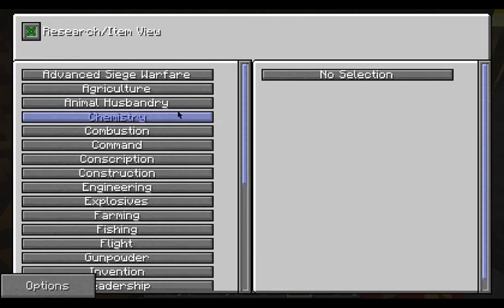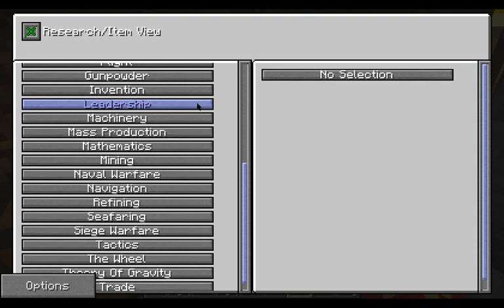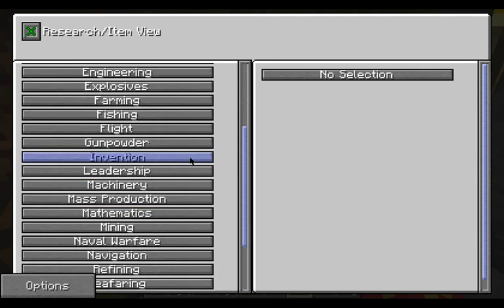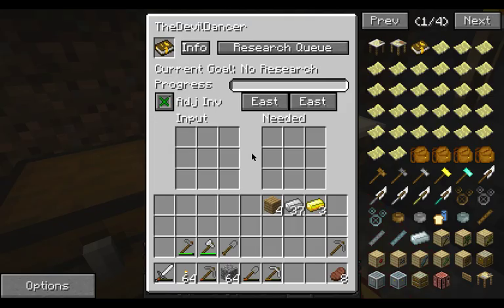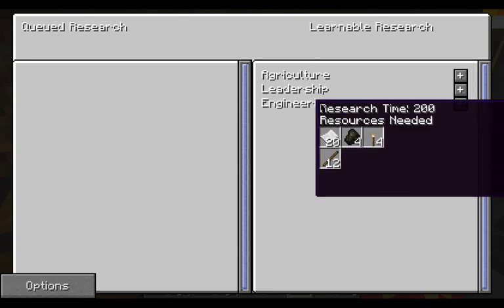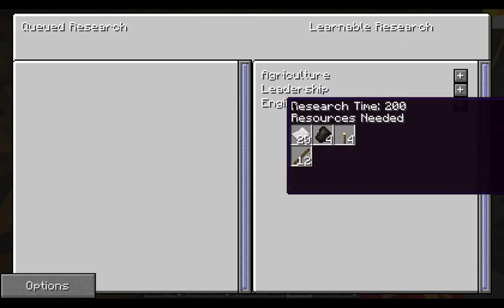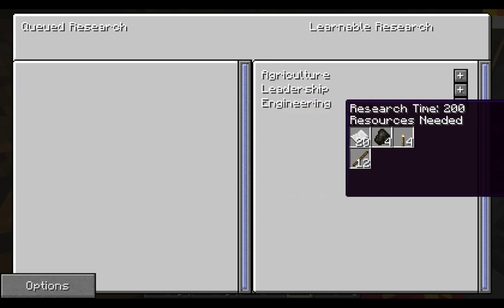So if we go into info and come down, let's see what we got. I think it was invention — yes, we did. Not a whole lot there. Now we have engineering. We need paper, charcoal, torches, and sticks again.